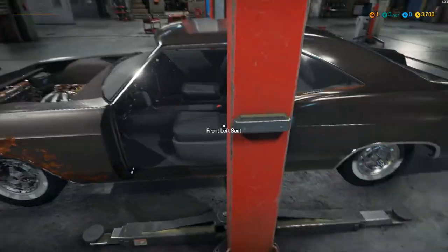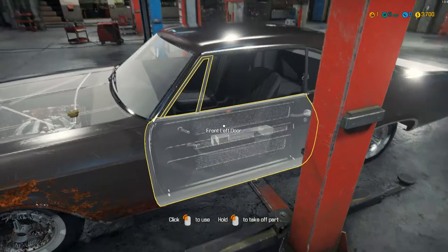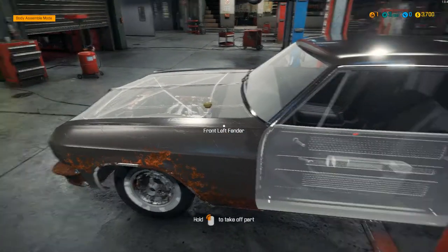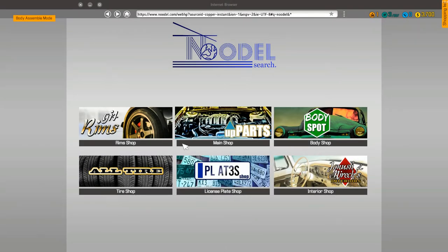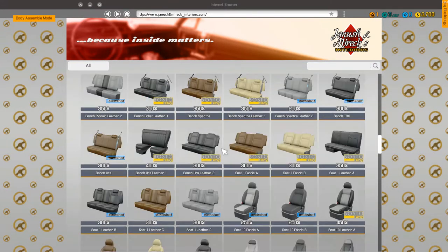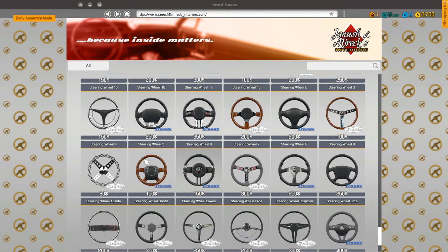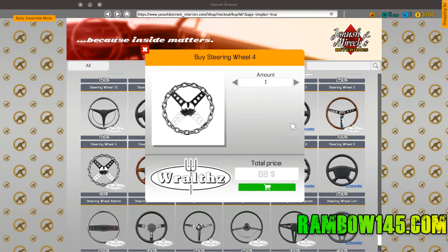There's no windshield in it — I think I got the windshield out. There's no steering wheel either. Oh my gosh. Wait, you can use the tablet right off the bat — interior shop. Oh wow, they put some time into it. Let me tell you, they did put some time into it. Oh my gosh, let's buy this — can we buy this and put it on there? Sure, let's just buy one.